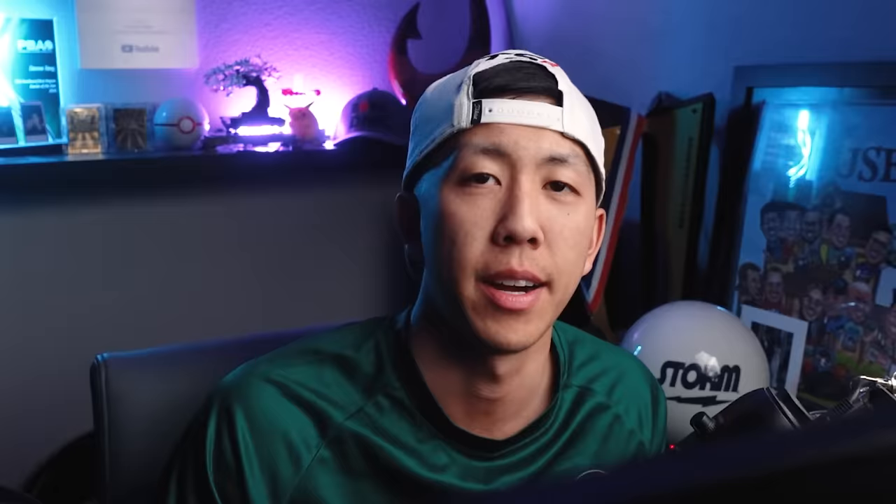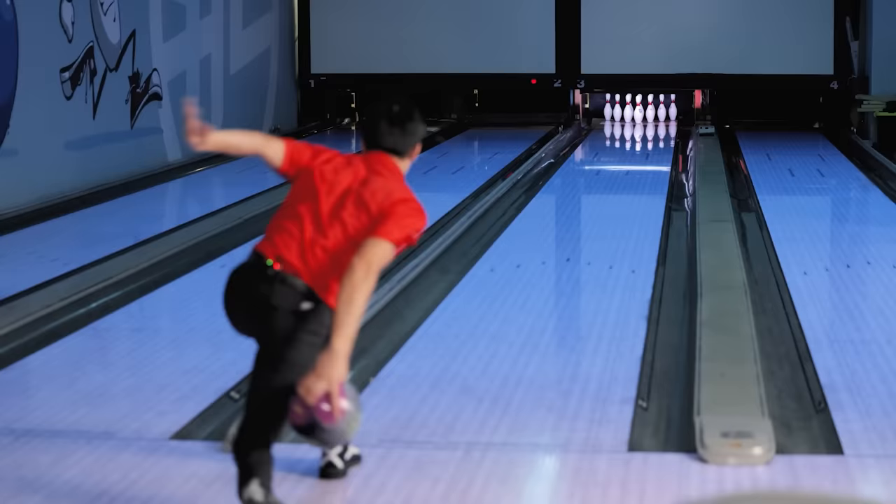Now this next ball I think is going to be pretty good all around the board — all kinds of styles. It's been really good for me in a lot of different situations, but I think in league, this thing's the daddy: the Altered Reality Junior. It's a little bit weaker, got a core that I really like. The Eternity has been a really good bowling ball for me. I like it, it strikes a lot. It was very eye-opening the first time I threw it, and it continued to perform. So I'm going to put that in the S tier.